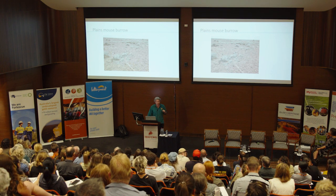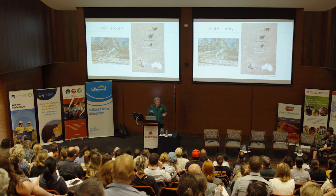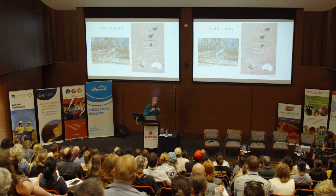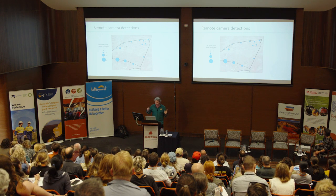A while ago I did research at Arid Recovery, pretty much in the center of Australia on Arabana and Kuyani country. My project looked at where rabbit control would also remove cats. I worked in the dingo pen — the far north paddock of the reserve — where I collared a bunch of cats, ran a rabbit cull, and monitored how cats responded. Remote cameras immediately showed that the southern boundary fence had far more cat detections than anywhere else.